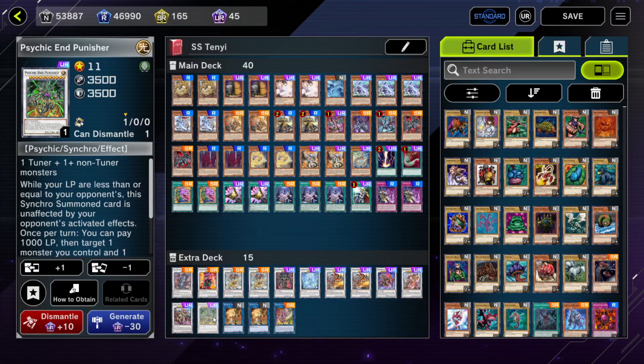At one point I was playing Grimer. I swapped Grimer out, but I figured Psychic End Punisher is just a better card right now because Kashtira is not in the game. I was so used to playing Grimer because in IRL Swordsoul I always play Grimer over Psychic End Punisher — if I go against Kashtira, I have an out to them. But this is the list we have.